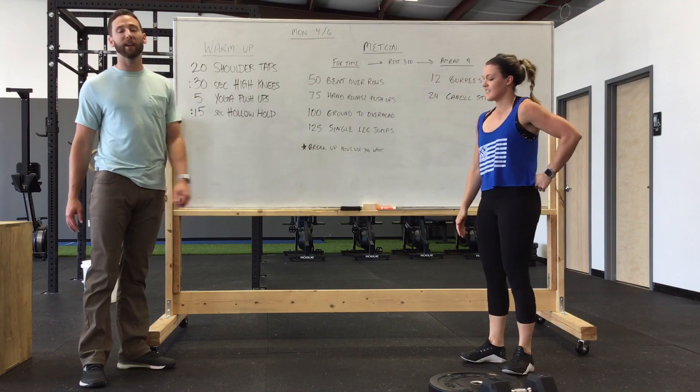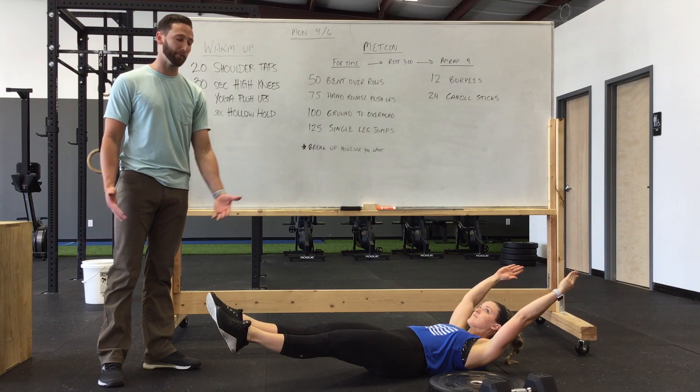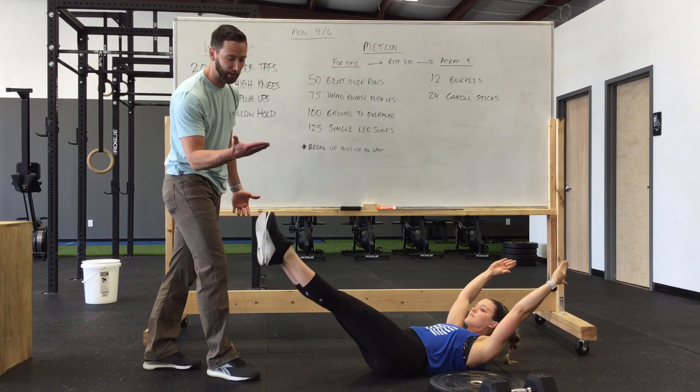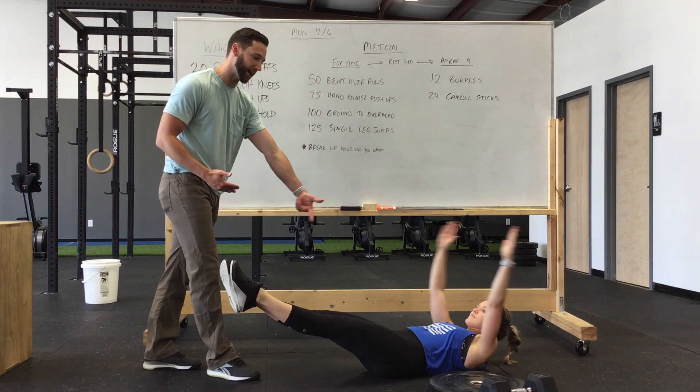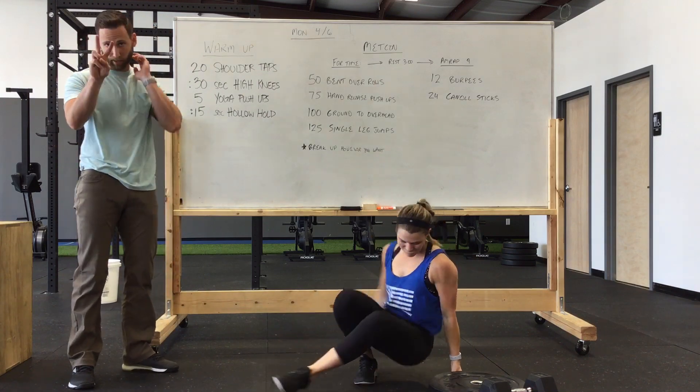Then a 15-second hollow hold. All we're looking for in the hollow hold is shoulders off the ground, feet off the ground. If you need to have your feet up higher, that's fine, and if you need to have your arms beside you, that's okay as well. 15 seconds on that hollow hold, two times through.